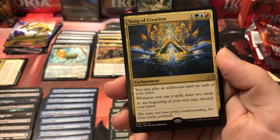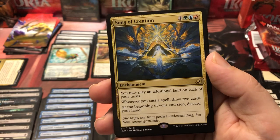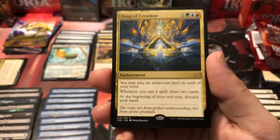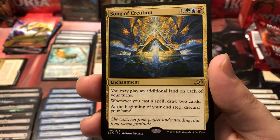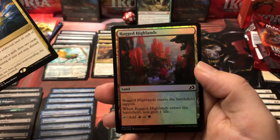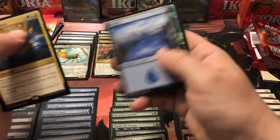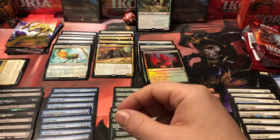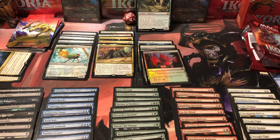Song of Creation is our final rare — you may play an additional land each of your turns, whenever you cast a spell draw two cards, but at the beginning of your end step discard your hand. It's also three colors. Since we didn't get a lot of good blue stuff and probably won't run blue, we probably won't use that one. We also got a foil Rugged Highlands — green and red dual land — plus our beast token and island.